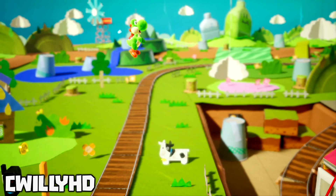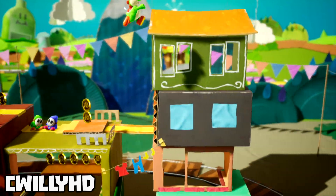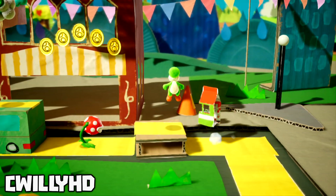Since this is the only level in the game we can try this on at the moment, there aren't a whole lot of uses. You can get across sections of the stage and reach this train piece a little easier, but that's about it. Regardless, it's still a really fun glitch to mess around with. I'm curious to see if speedrunners will use this trick when the full game comes out.